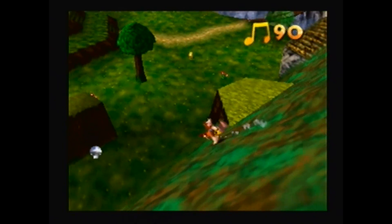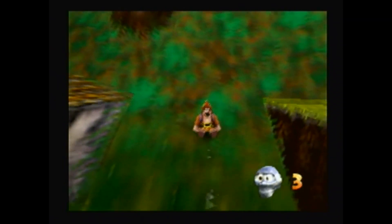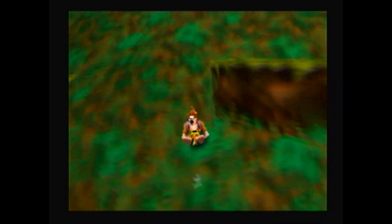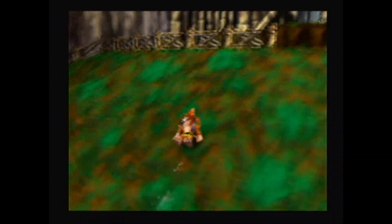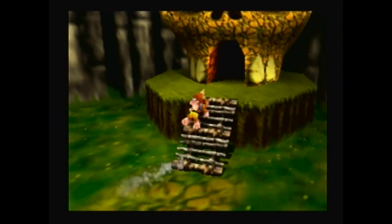There are only ten notes left, and here's a Mumbo Token. The honey energy doesn't leave unless you leave the world, where everything respawns. The enemies don't respawn, by the way, so you can clear things out.